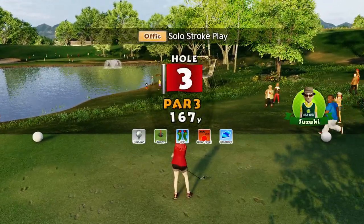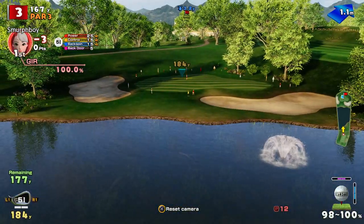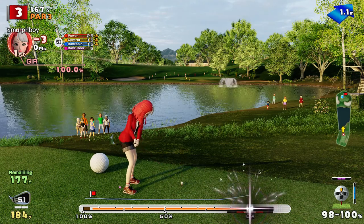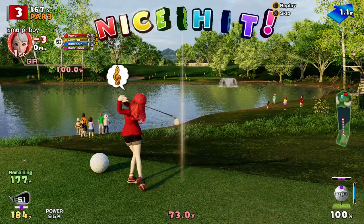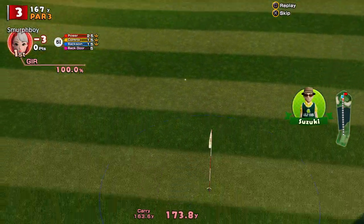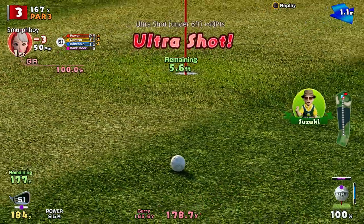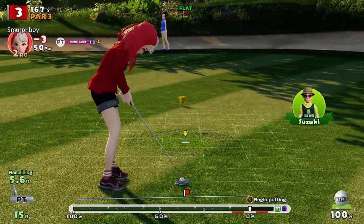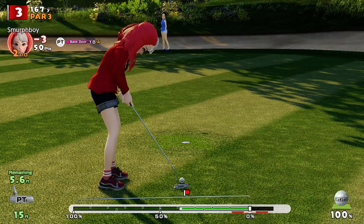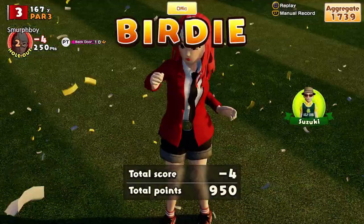It's a par three next. Five iron. At the top spin. Nice shot! The orange eagle - the bounce got me, didn't it? Chance for a birdie! Teeny cup so it's still tricky, even when it's six foot. Nice birdie! Got it! Four under.